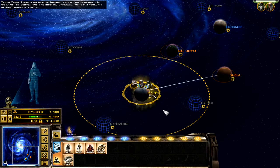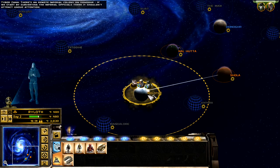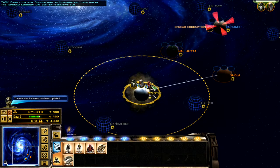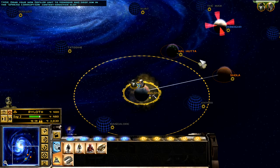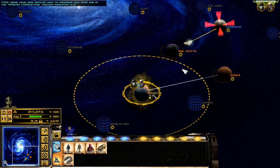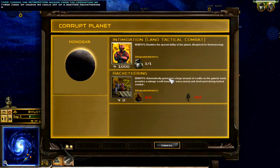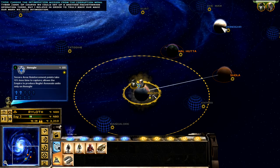There's a remote Imperial colony on Honoghr. If we start by subverting the Imperial officials there, it shouldn't attract undue attention. Spreading corruption. It takes different periods of time to jump around to different planets. Of course we could set up another racketeering operation there, but I believe in order to truly make our mark, we need intimidation.